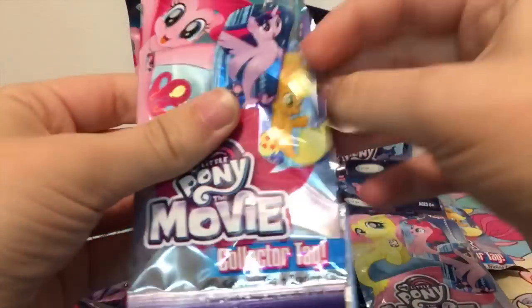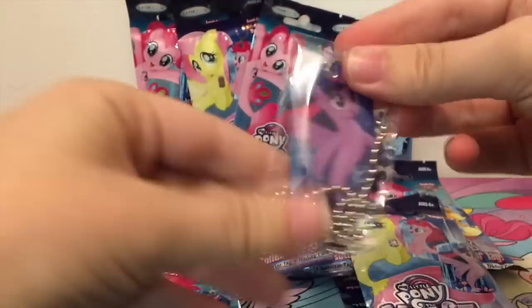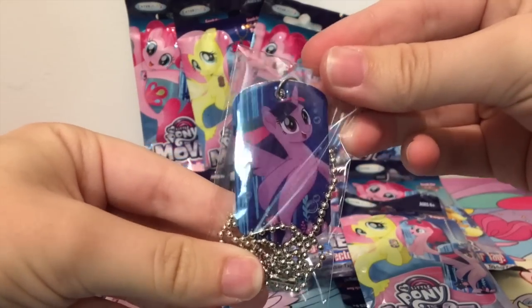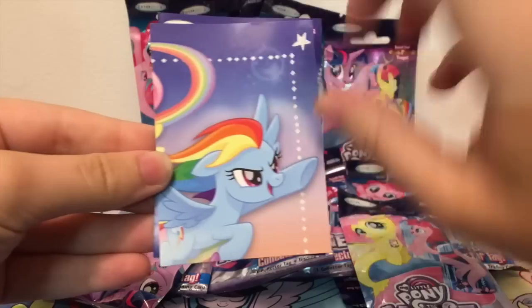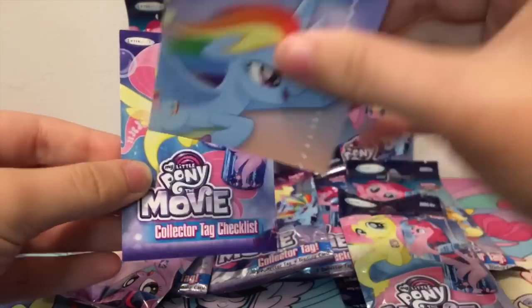Next, let's see. We have Princess Twilight Sparkle as a sea pony. Checklist and — oh — we have one of the puzzle pieces! So here is one of the six puzzle pieces that you can get.